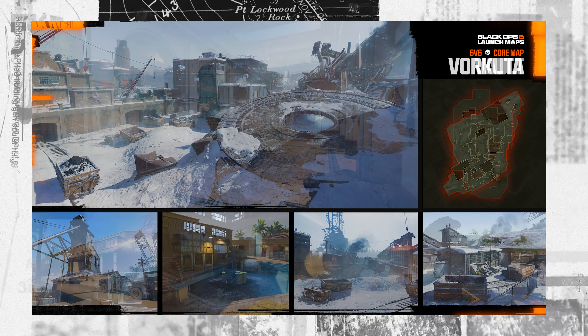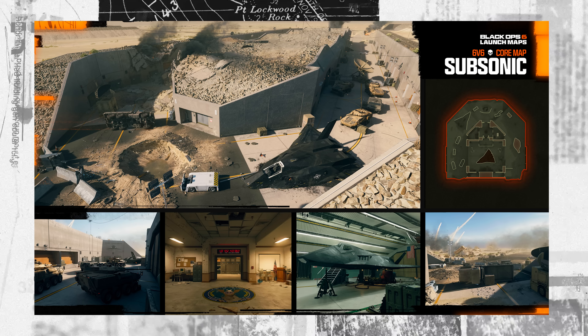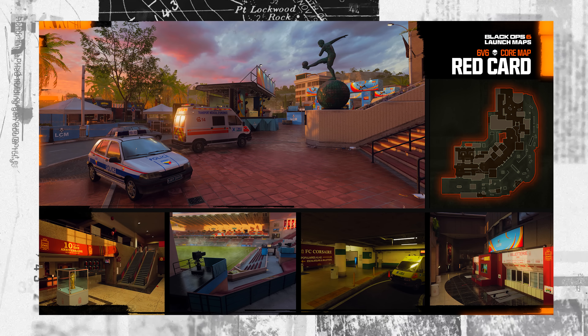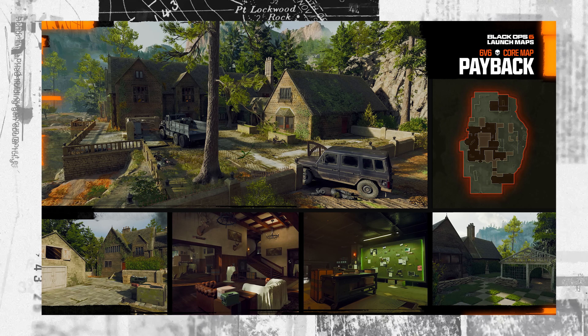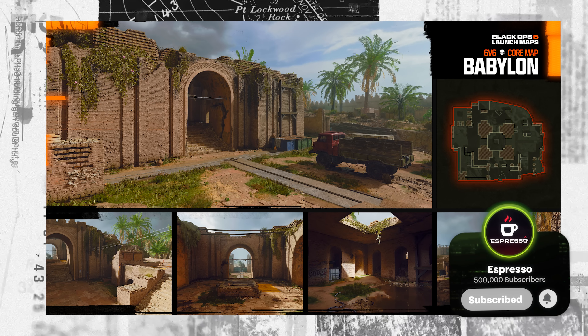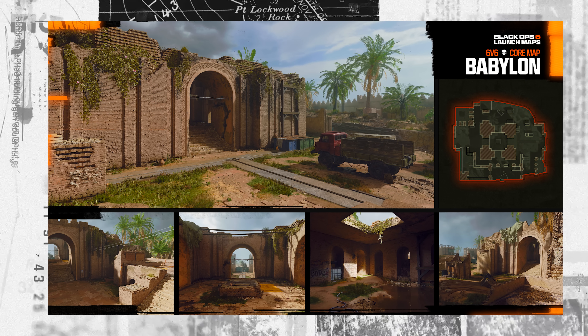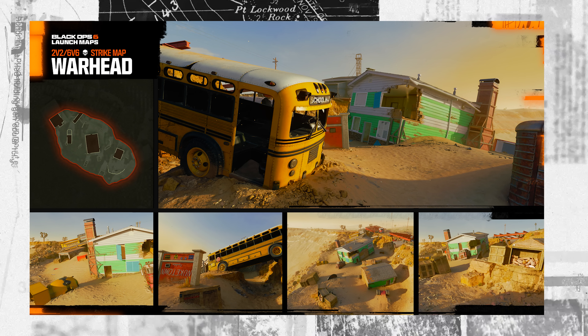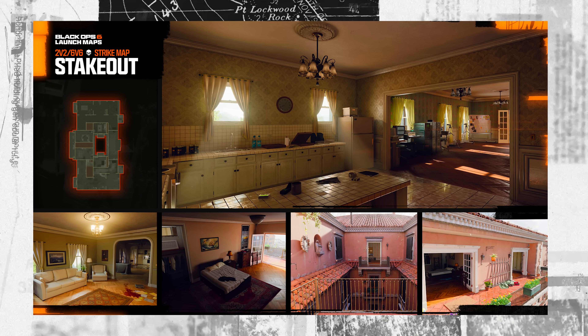Now let's talk maps. The standard 6v6 launch maps are: Babylon, Derelict, Lowtown, Payback, Protocol, Red Card, Rewind, Scud, Skyline, Subsonic, Vault, and Vorkuta. These support every mode. Then there are Strike maps — mainly for Gunfight and 2v2 but supporting 6v6 Face-Off play — limited to Domination, Team Deathmatch, Kill Order, and Kill Confirmed. Modes like Control, Free for All, Hardpoint, Headquarters, and Search and Destroy are not available on Strike maps.